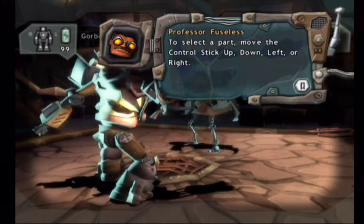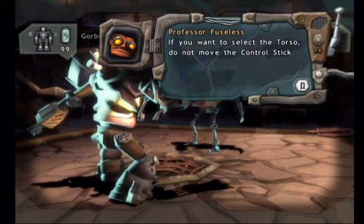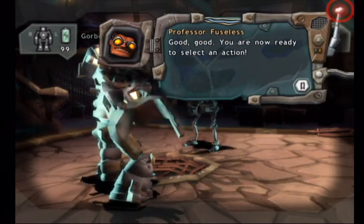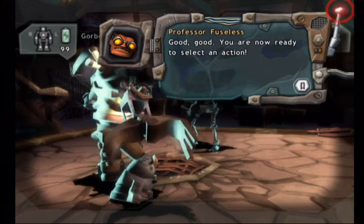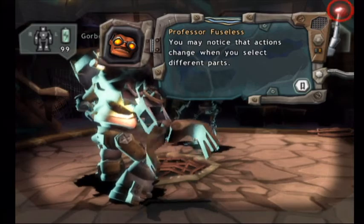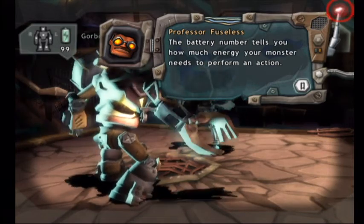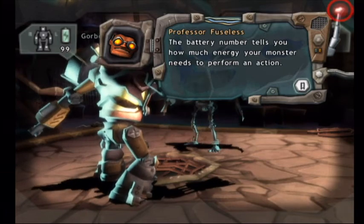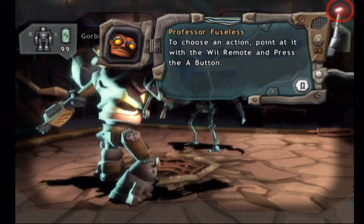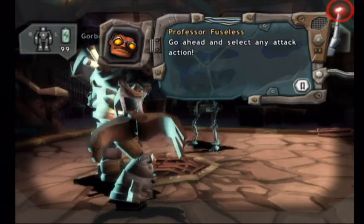down, left, or right. If you want to select the torso, do not move the control stick. You are now ready to select an action. You may notice that actions change when you select different parts. The battery number tells you how much energy your monster needs to perform an action. To choose an action, point at it with the Wii Remote and press the A button. Go ahead and select any attack action!